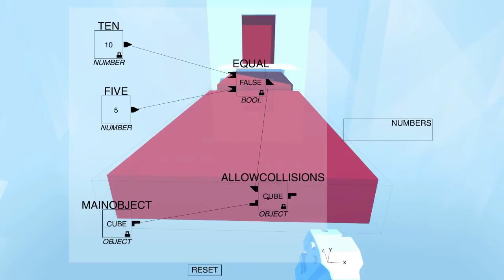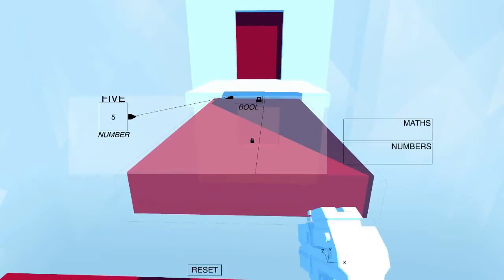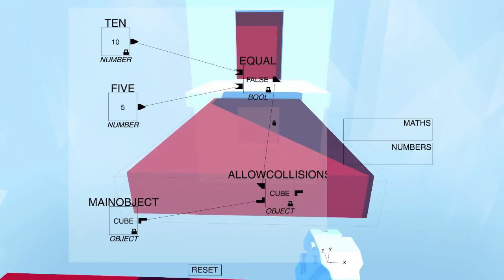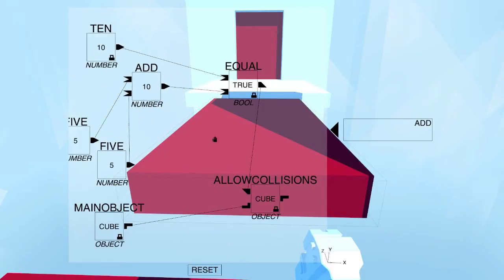So we need collisions. Allow collisions needs to be set to true. Oh — these two numbers need to be equal. These two numbers are equal, it will allow collisions. Math. Oh God, please don't make me do math. That's going to make this game way worse. So if these two are equal, five plus five is the only way we can do this. So this needs to be five. Add — bam, bam. That makes that ten, thus making these two equal. I really hope this makes sense.